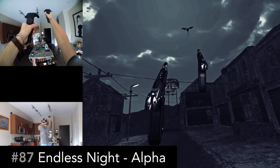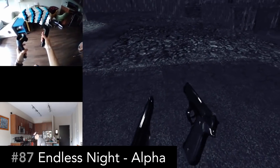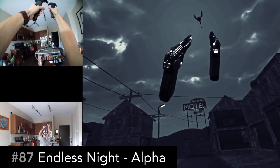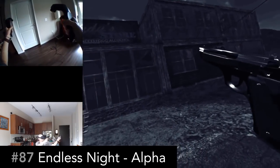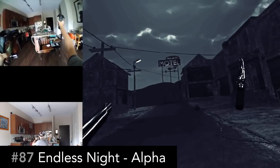Endless Night Alpha is a wave shooter with kind of a horror spooky theme. You've got ghouls and flying things and reapers coming at you. Be warned, though — Wave 2 does have spiders. That's when I had to quit.